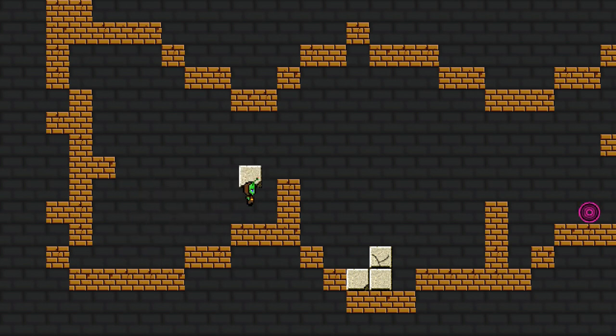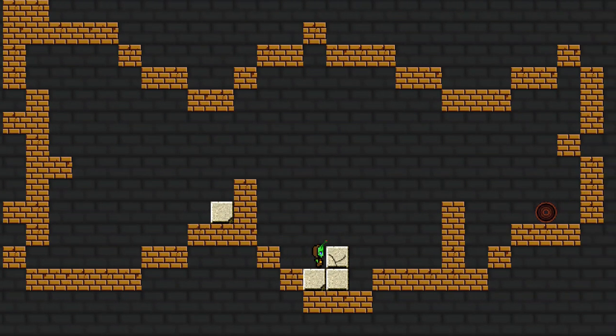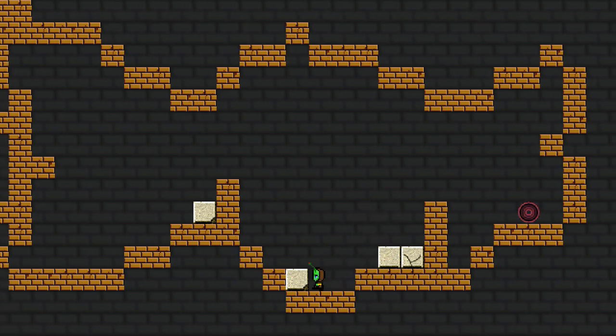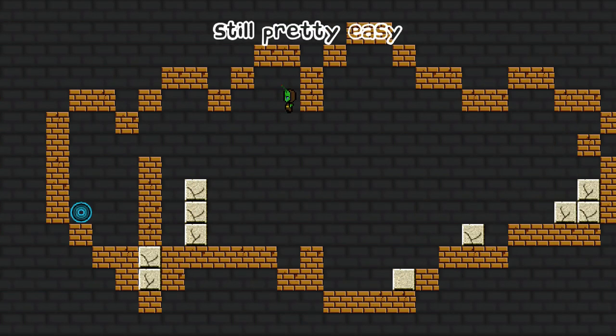So I can pick up blocks — that's you, by the way — to pick up blocks and jump. So I can move around. Sorry Alex, didn't mean to squish you there. There we go. So that's the point of the game: using blocks to get around. Still pretty easy.